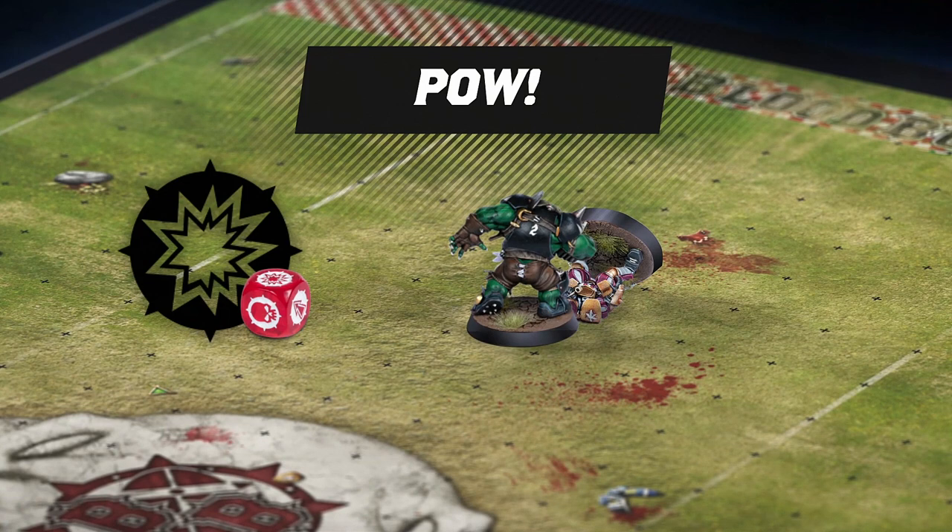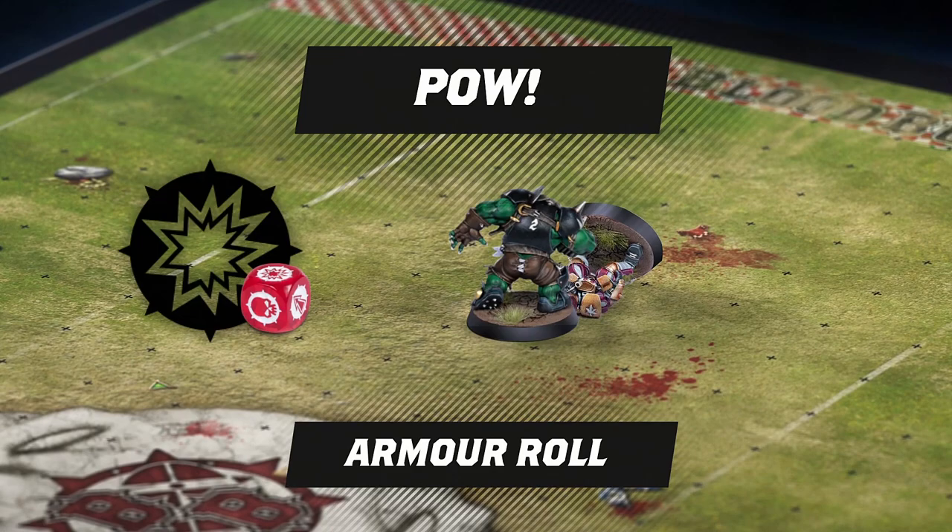Whenever a player is knocked down, or falls down for that matter, it will need an armor roll, which we'll cover in a moment.